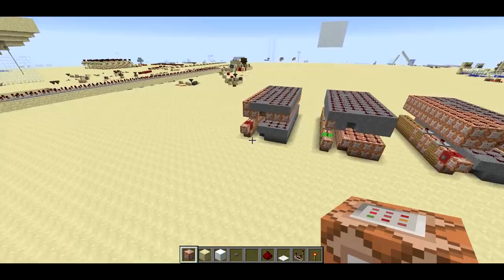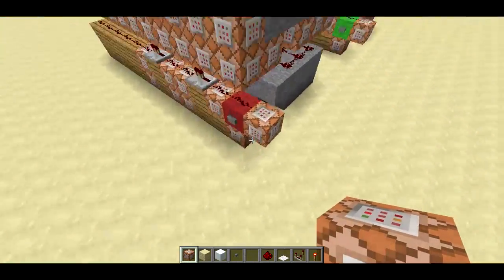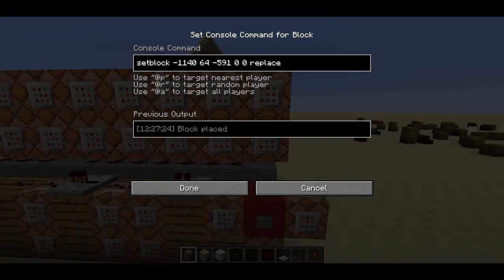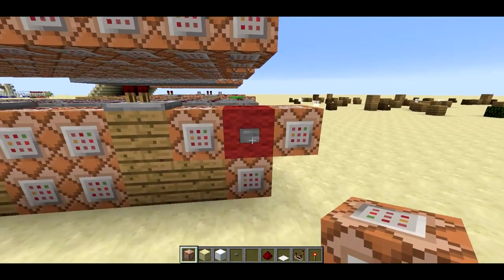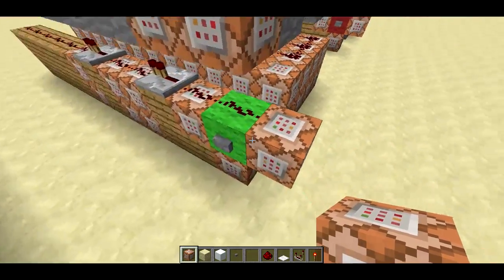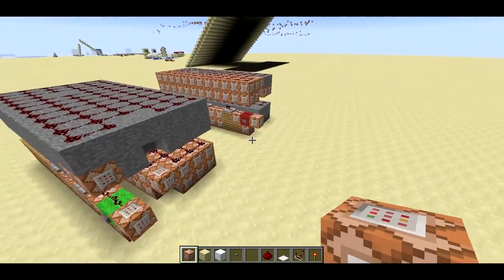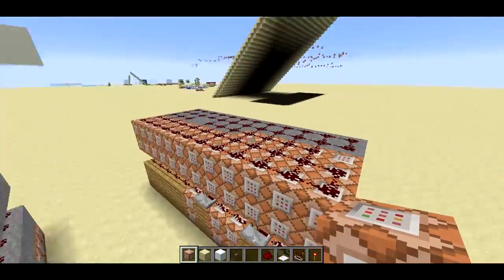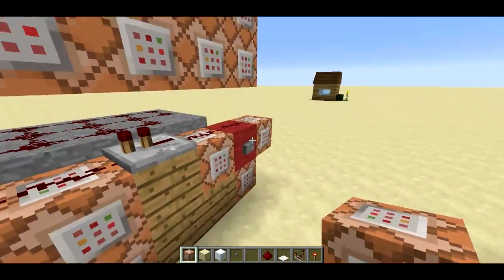And then over here I've got this structure deleter using the set block structure filter again. Basically this clears out all the blocks. And then I can push this one again and recreate the house. So it's the filter that I used to create this little structure here that explodes the house, and let's watch it again.